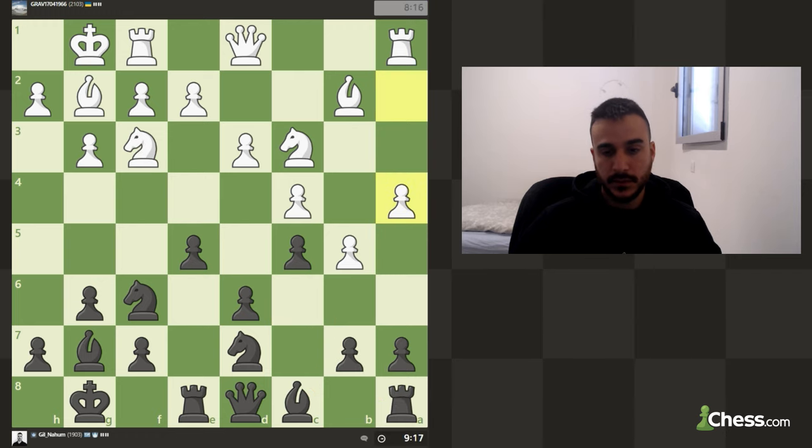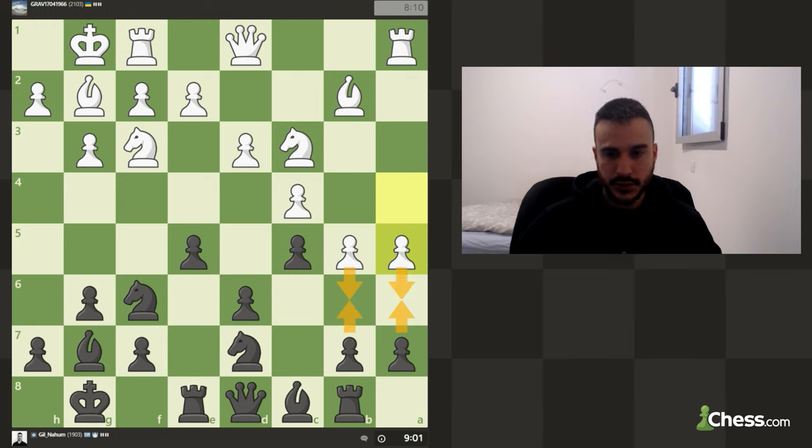B6 might be tempting, but he is trying to attack on the queenside as I mentioned. We can also slide the rook aside from the danger and then go immediately for b6 just in case. If he plays I am probably going to lock the position, but as you see he is playing quite aggressive.